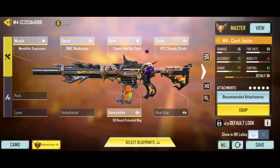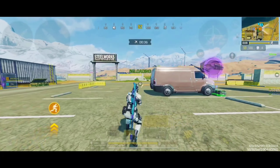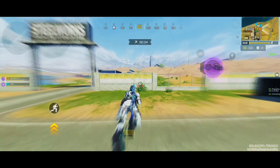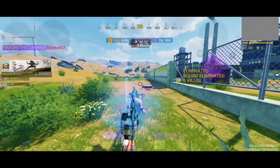Here is the best custom gunsmith build for the M4, which is highly compatible for mid-range engagements. It is a suppressed loadout with pretty much zero recoil issue, and this build comes with the classic red dot sight as well. For the mods, I am recommending the extended magazine mods, the long-range mods, and the precise shot mods to get the best results possible.